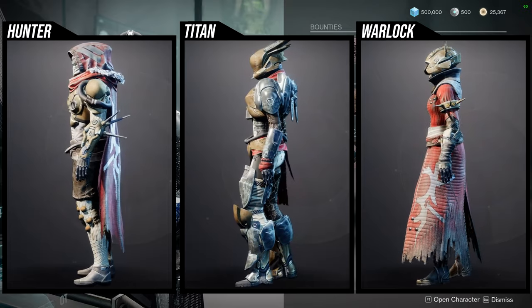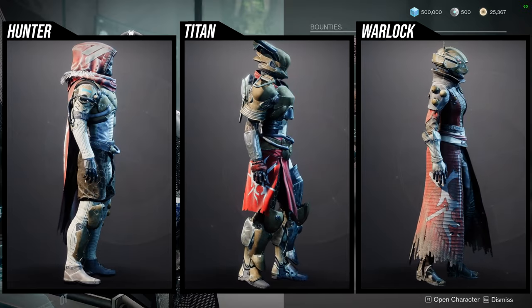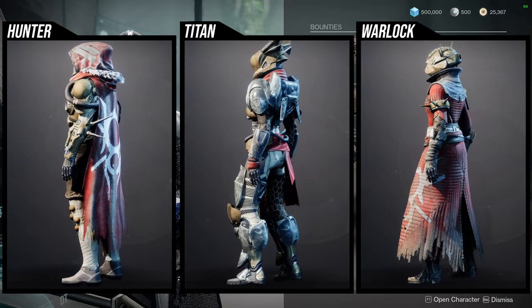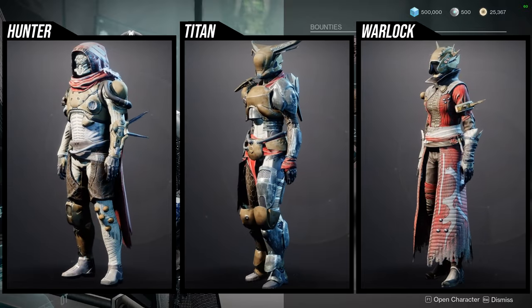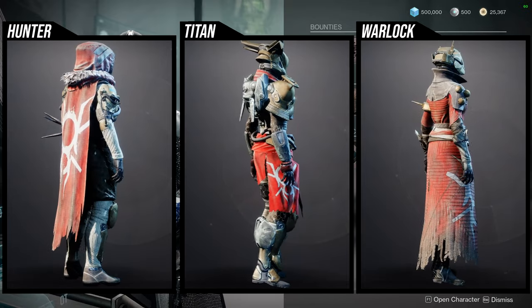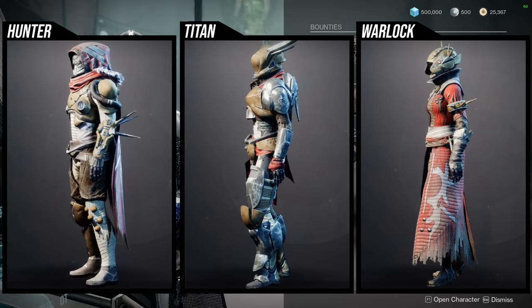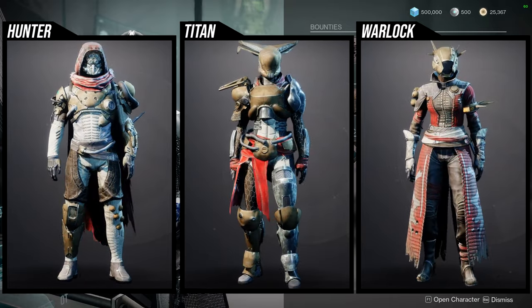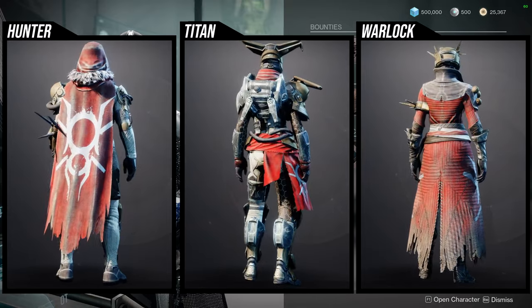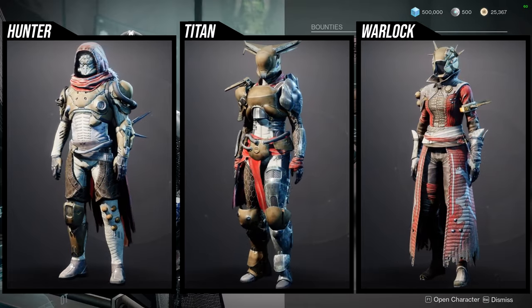The Falling-themed armor is next. For hunters, the helmet, arms, cloak, and boots are really cool — the cloak and chest piece shade terribly though. For titans, the arms, chest piece, boots, and helmet are cool, but I'm not a fan of the mark. For warlocks, the helmet and chest piece are cool, the arms and boots are a little boring, but the bond is amazing.